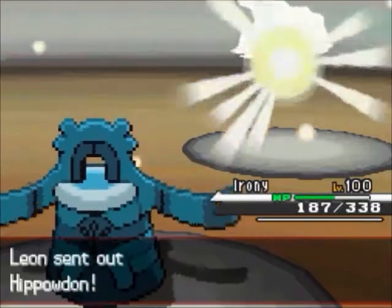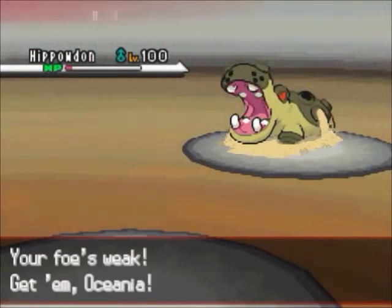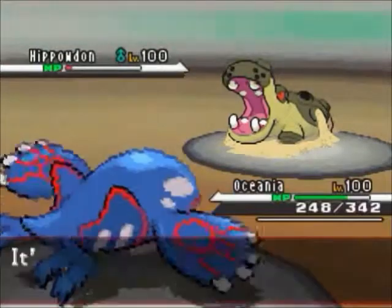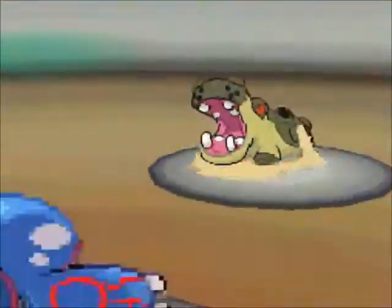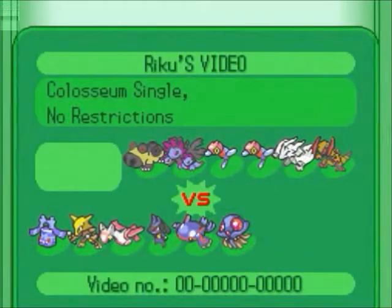Porygon-Z dies to both the burn and the sandstorm — fabulous. He brings in Hippowdon, but I switch into Kyogre to end the match. I go for Surf, he goes for ice fang, and I just go for another Surf to KO Hippowdon. And that's the battle! Comment, like, and subscribe if you enjoyed my content — see you next time!